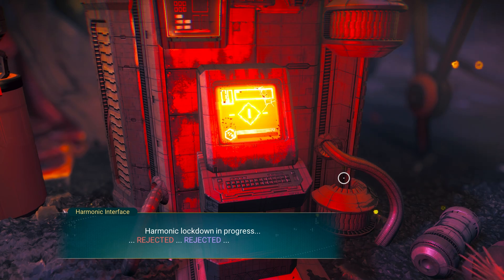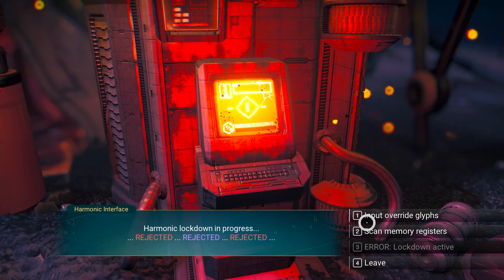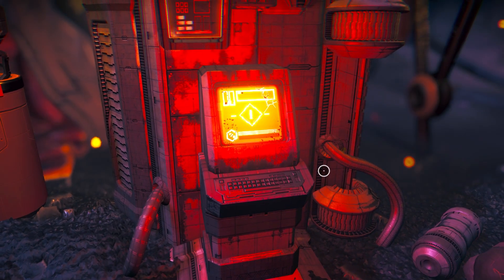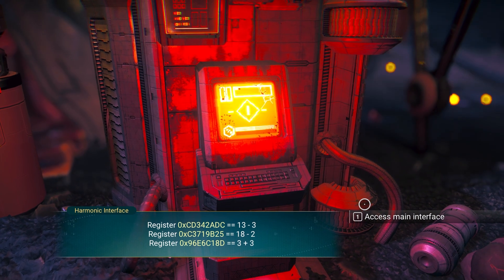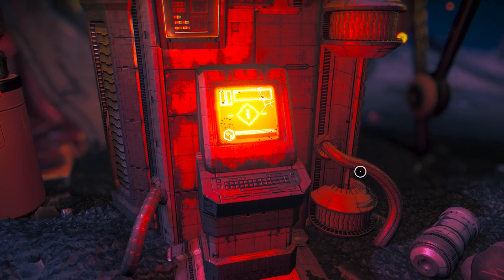As always, there is going to be a harmonic lockdown in progress. You are going to scan memory registers — the codes are 10, 16, 6. Then access the mainframe.